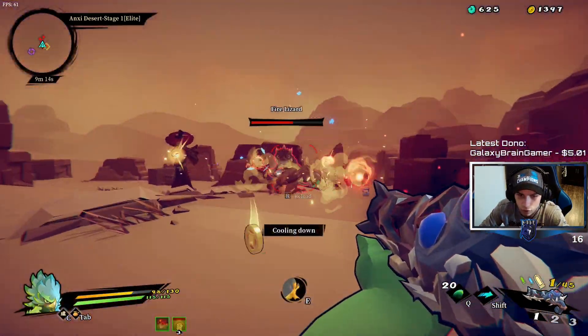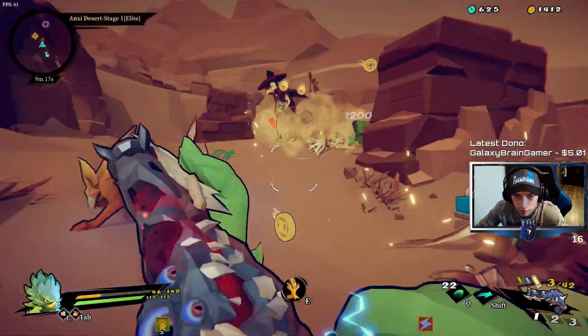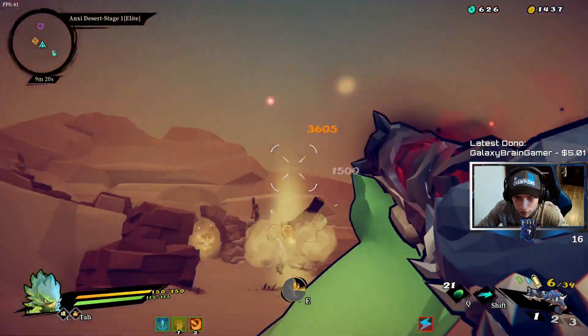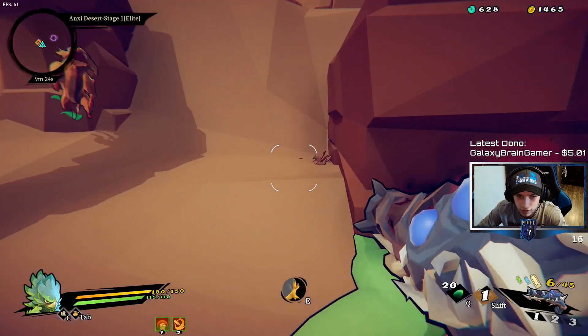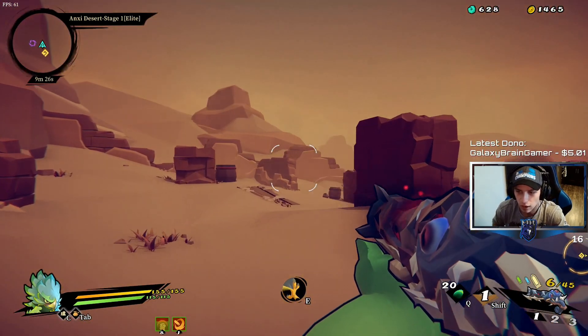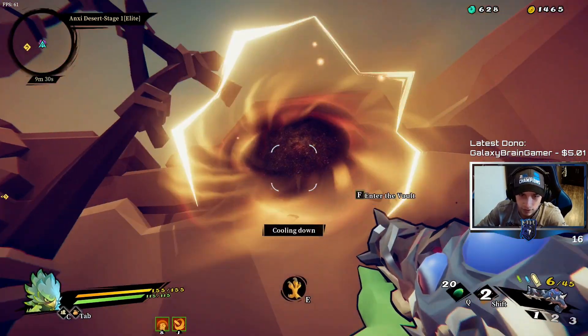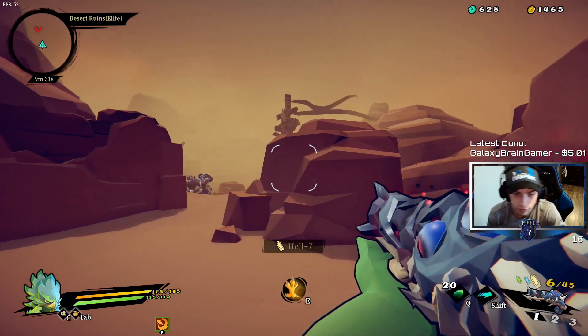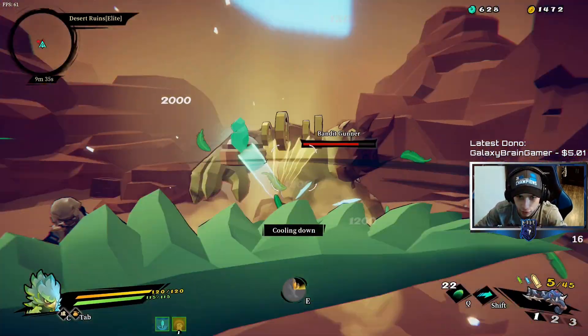I'm assuming you can dual wield with it because it doesn't say you can't, so it's obviously going to be very good on the bear. And it's very good on this character too, because with the rogue arsonist and stuff — when they're charging at you, you can leap-stun them and then just keep pumping out damage from this thing. So I like it — I actually really do like it.